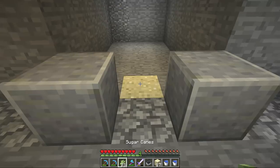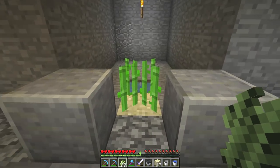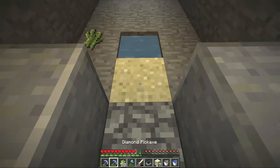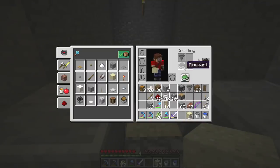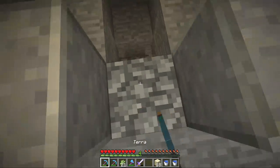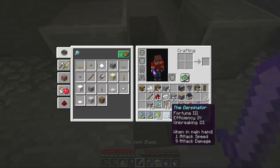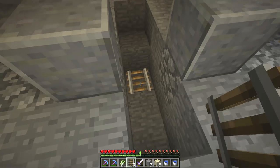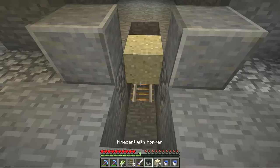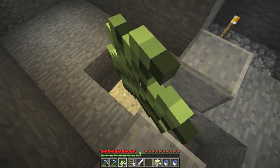Let's get the sugarcane down there — we need some water too, so let's get a water source behind that sand and that's going to start growing some sugarcane. Now, we're going to find a way to grow the sugarcane, break it, and collect it automatically, and we're going to do that using a hopper minecart. We make a hopper minecart with a minecart and a hopper. We're going to set up a hopper minecart underneath the sand, so when sugarcane lands on the sand block it gets collected by the hopper minecart. Let's get a rail down there, put the sand on top of the rail, and stick the minecart with the hopper on that rail underneath it. If sugarcane lands on the sand, that hopper minecart is going to suck it right up.